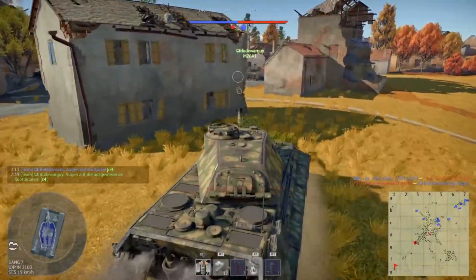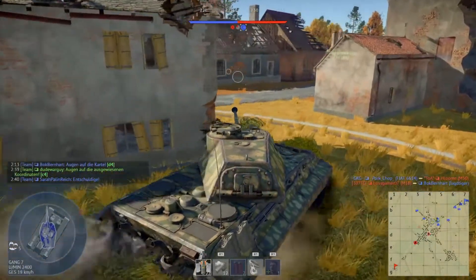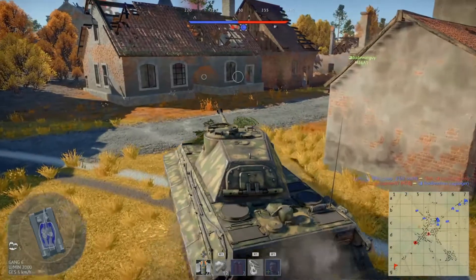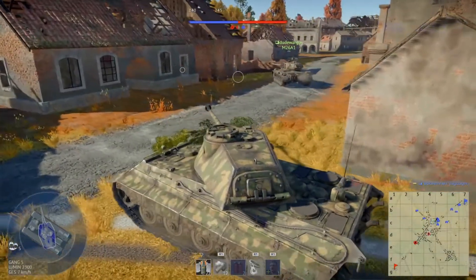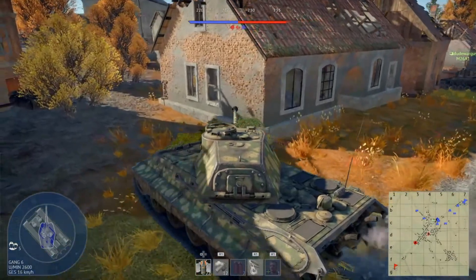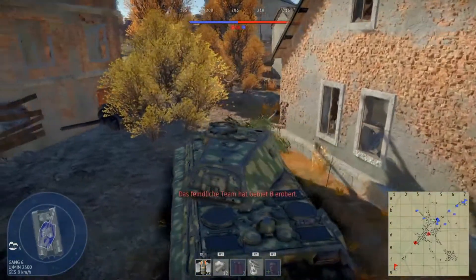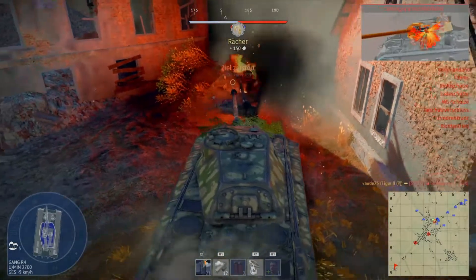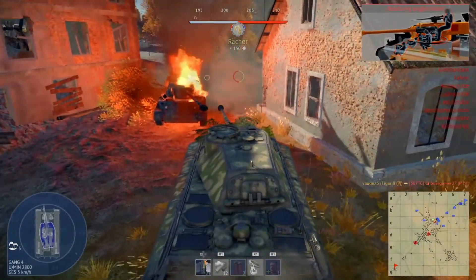On the map I can see that B is already going to be captured by the enemy team, and my teammate also highlighted an enemy on the map. As I entered the passage between the two houses I can see a shadow of another tank first on the wall and then before me on the ground. And there we have our first enemy tank trying to sneak around in the town.